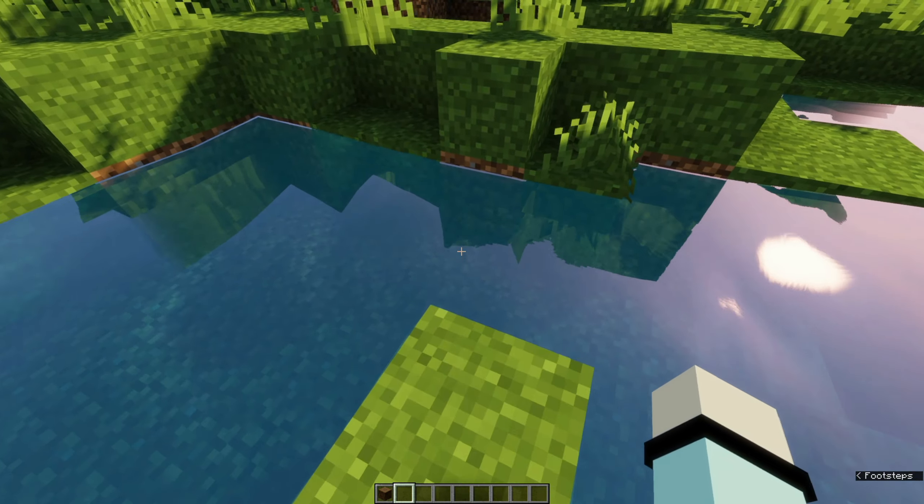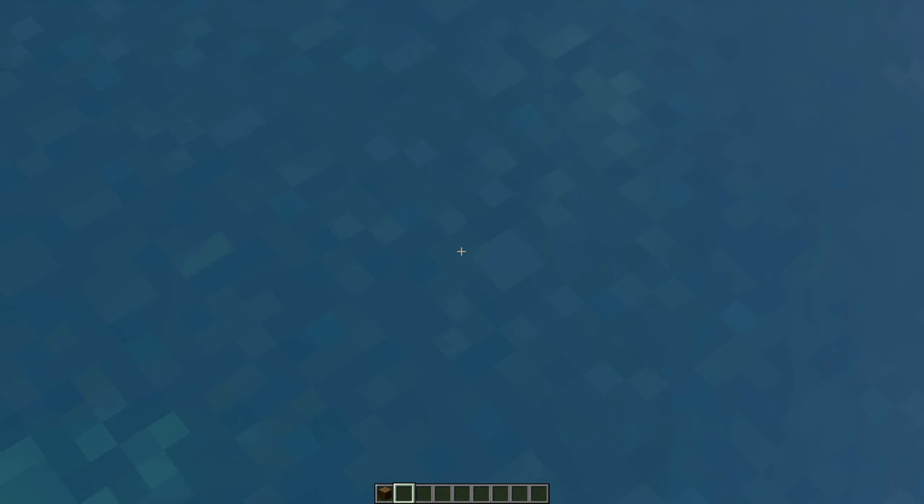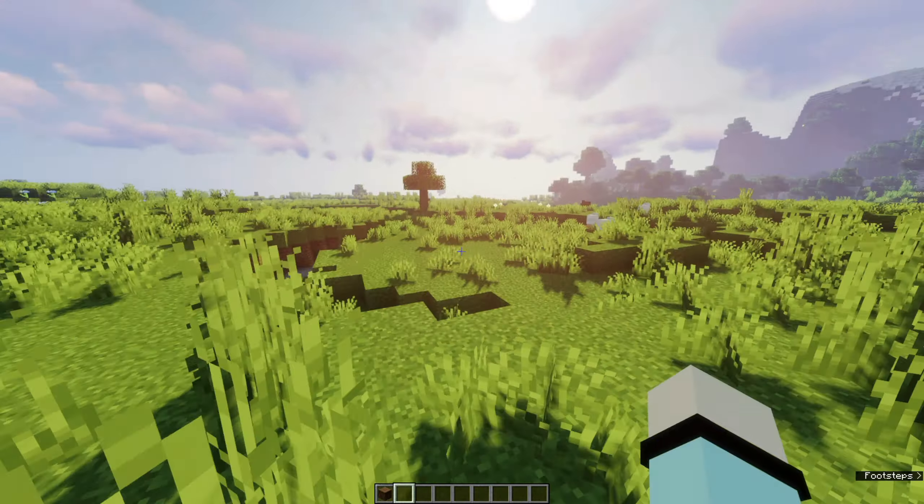Like, the water literally looks like real life, and then you've got a block next to it. It doesn't really make that much sense, but it looks really cool.